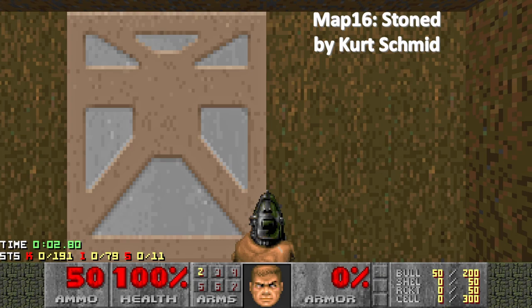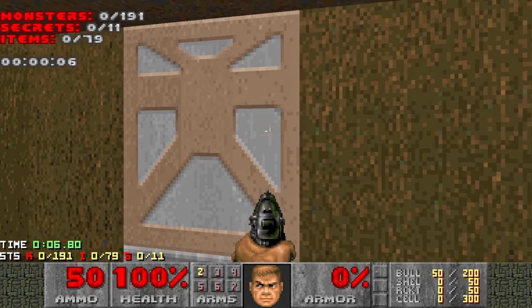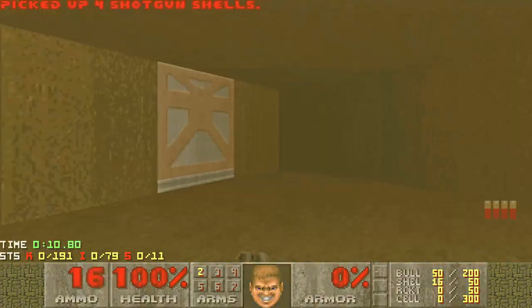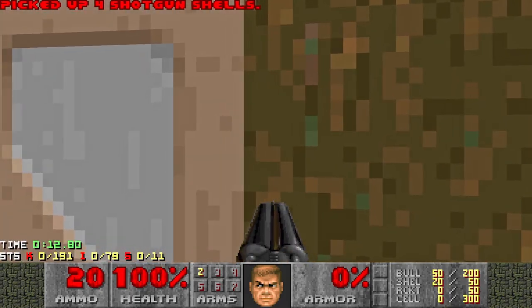Hello and welcome to my 100% playthrough of Memento Mori. This is map 16, Stoned, and you can see we've got 191 monsters and 11 secrets. So let's grab the super shotgun, grab some ammo, and get started.